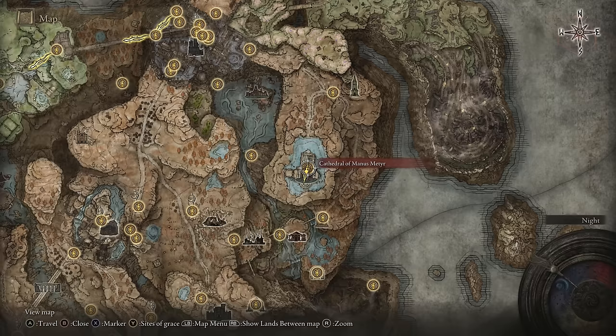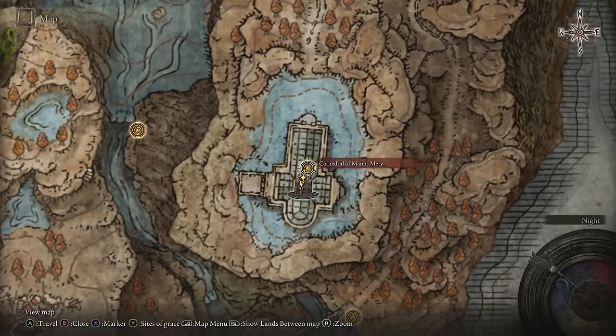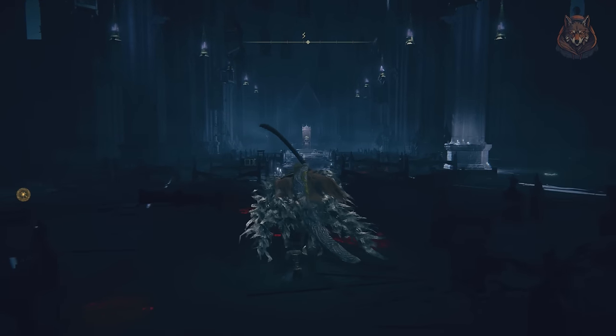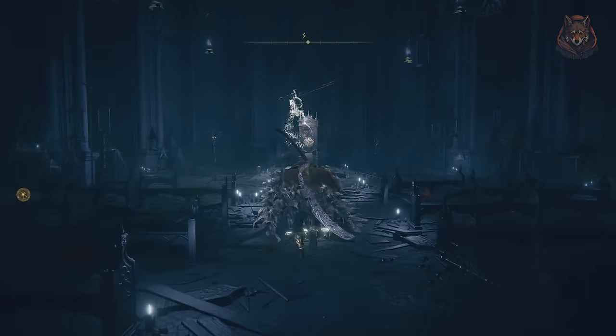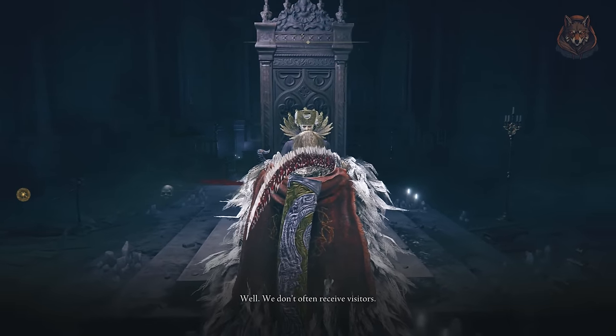Hello everyone and welcome back to another guide for Elden Ring Shadow of the Erdtree DLC. In this one we're going over how to complete Ymir and Jolan's questline. This rewards you with new armors, a weapon to complete the knight armor set called the Sword of Night, or you can get the Sword Hand of Night Jolan, and Jolan and Anna's Spirit Ashes.